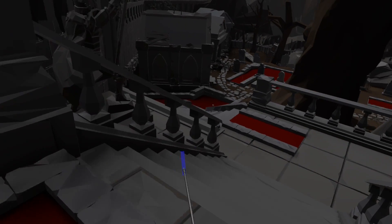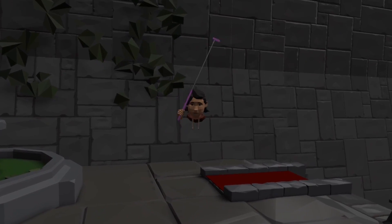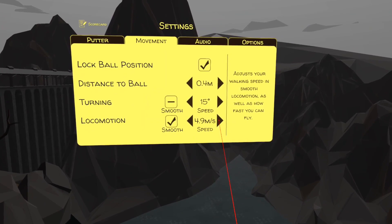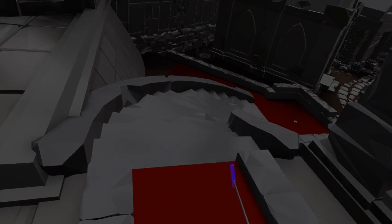Some people are more vulnerable to motion sickness than others, so take it easy at first with this setting and stop for a pause if you start to feel uneasy. You can increase the speed once you get more used to the feeling, right up to a fairly rapid 5 meters per second.